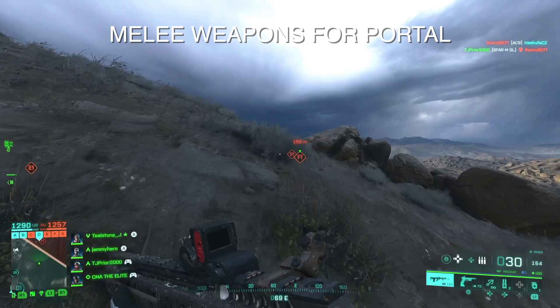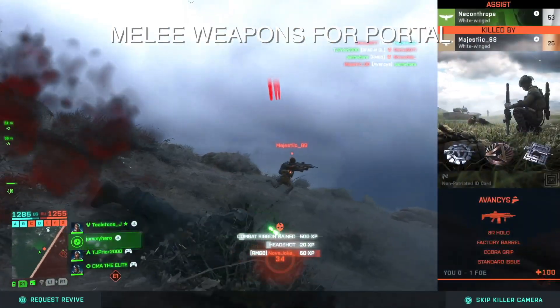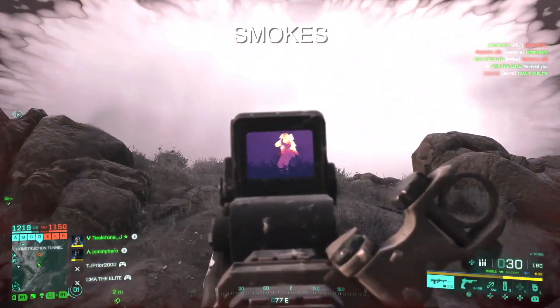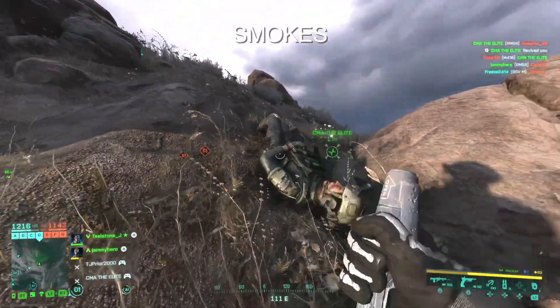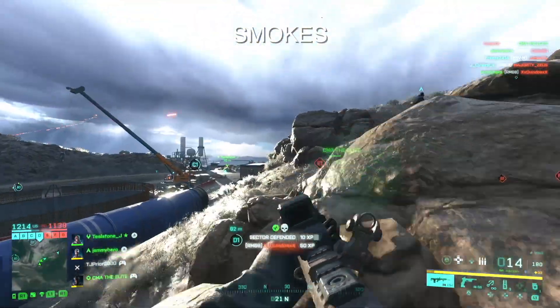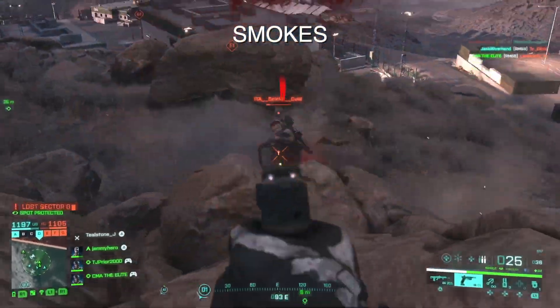All of your 2042 Mellow weapons are now in Portal as well, which is awesome — you can now equip all of those and not just the Portal-specific ones. Also, if you equip smokes, they can now explode underwater. Not many maps feature water, but if you're on Kaleidoscope in the big shallow lake section, you can now cross that more easily using smokes.